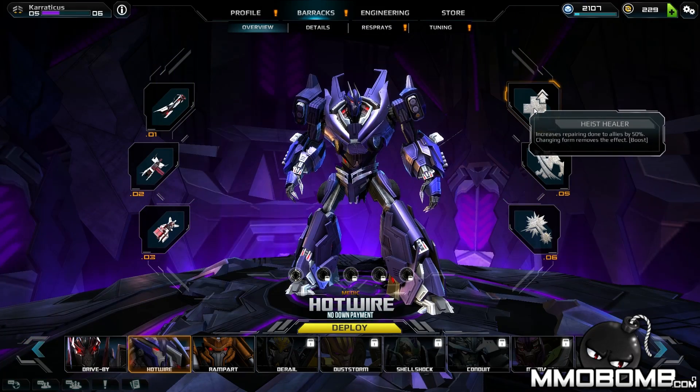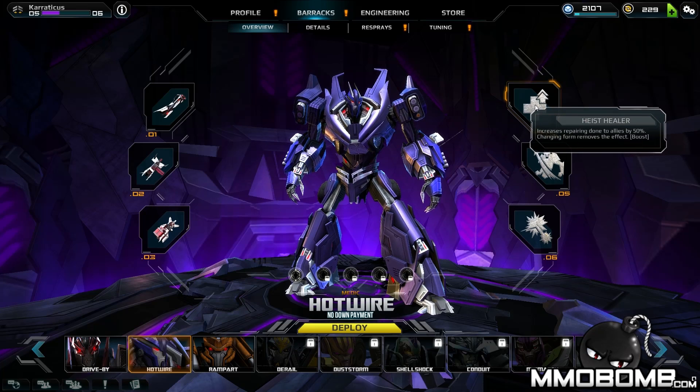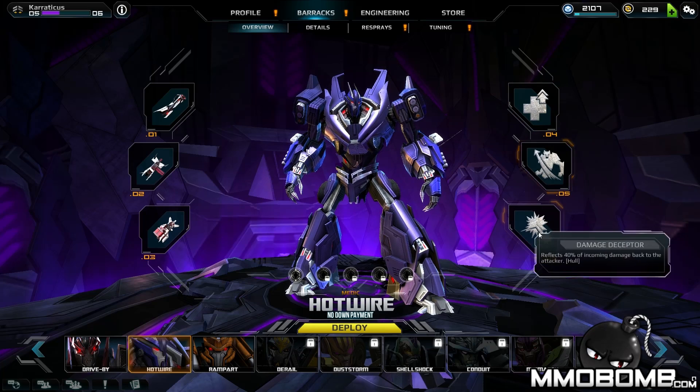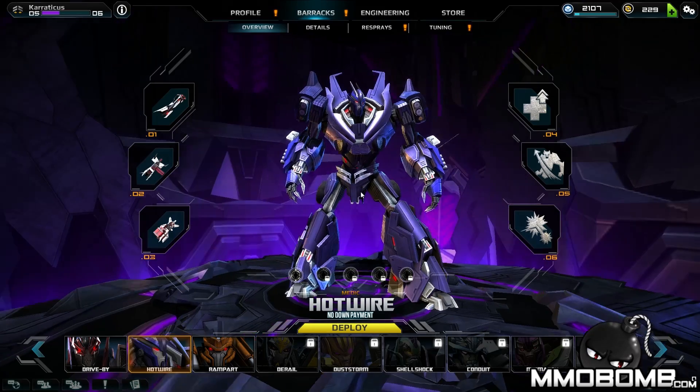Hotwire is definitely more of a support style character. His abilities reflect that: 50% increased repairing done, Getaway Evade increases miss chance on incoming attacks by 70%, and Damage Deceptor reflects 40% of damage back to enemies.